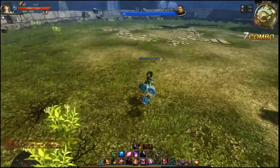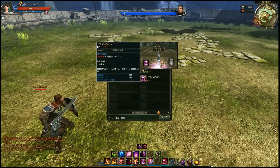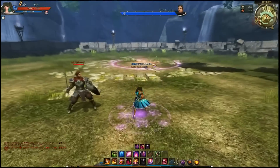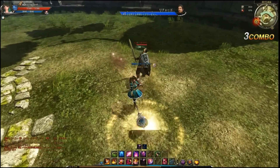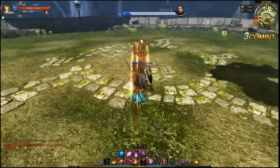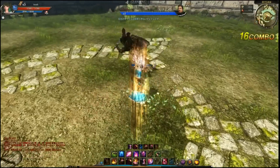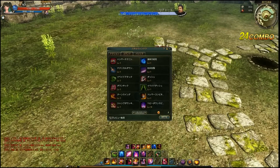Moving on to what I'd say is a very good skill — the Heaven Judgment Hammer. It's a projectile you can cast and drop anywhere. What it does is stun people, which is pretty overpowered. During the stun you cannot knock people up, which is a strange restriction. But once the stun ends, you'll be able to combo basically anything — it's so good.